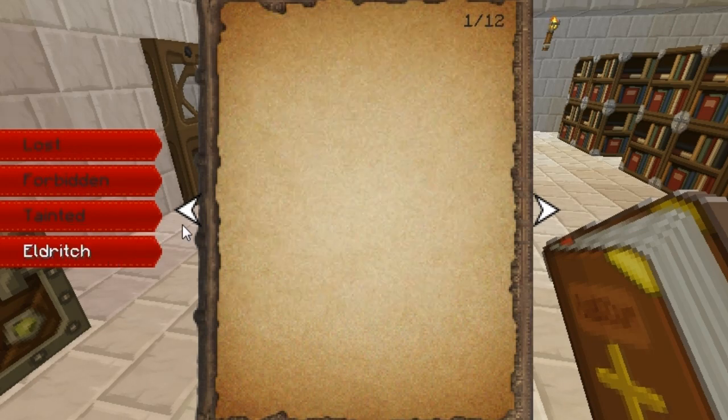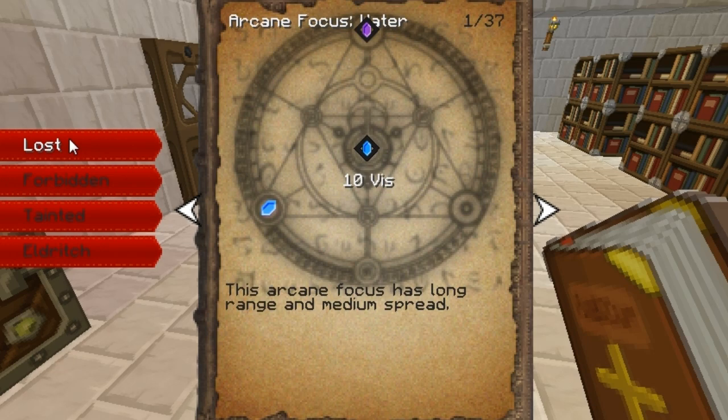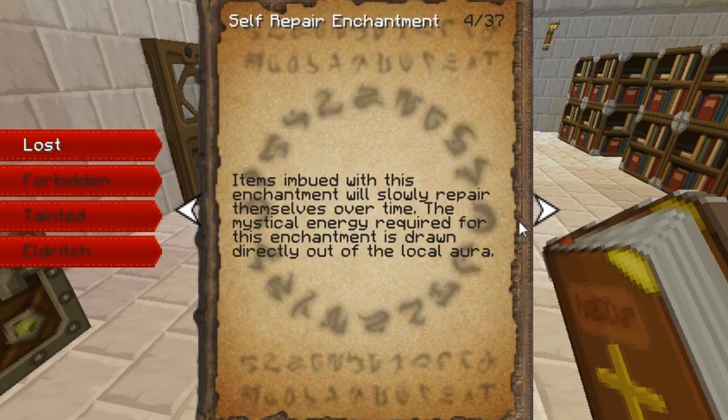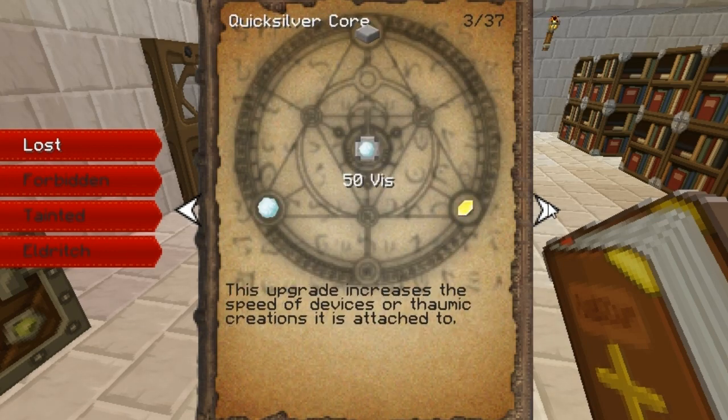Eldritch Knowledge is super hard to find, and it has connections with the obelisks that you'll see in the world. There's one nearby my house, I think. So you can see here, I can just scroll through all of my theories now, and it will even tell me what they do.